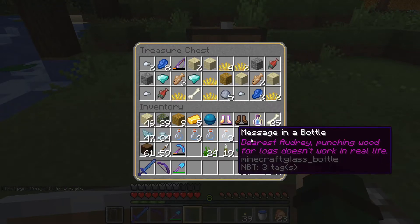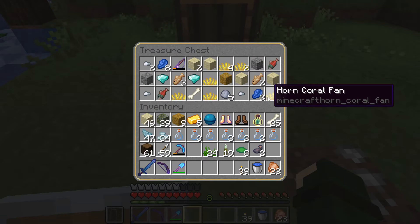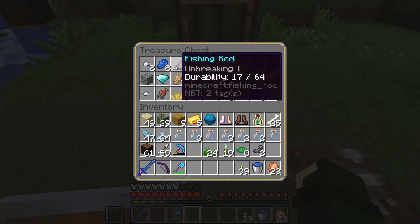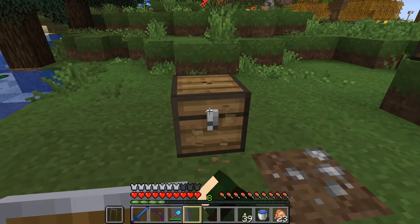Oh my god! See, it's completely random — once you put it down, if I mine this up, all these items are going to fall out. Whoa! That's not great. Two diamonds! Oh my lord. Just to prove it, it's not a shulker box.